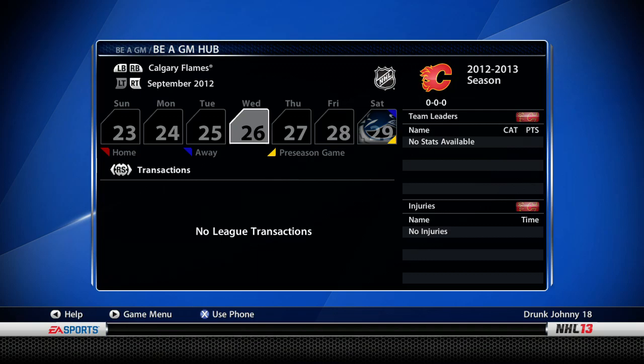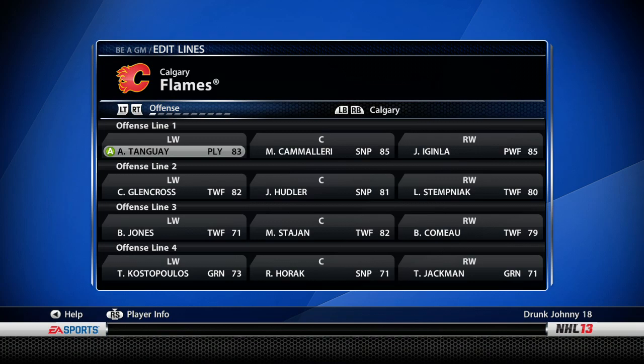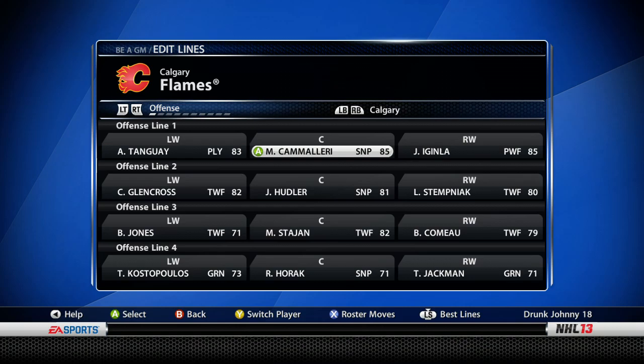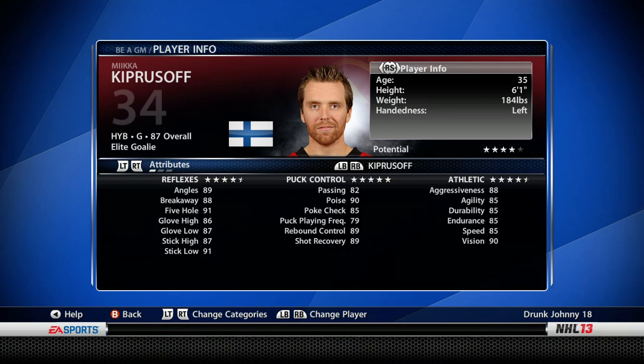You'll see how player retirement works when we get to years two and three. Now, to tell if you have a playoff team, you need to fill out every position properly: three first liners, three second liners, three third liners, three fourth liners — same thing with defense and goaltender. Let's check out every position here.